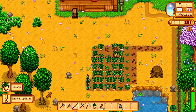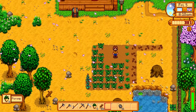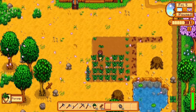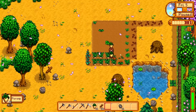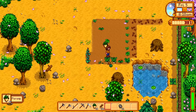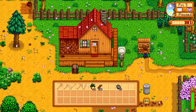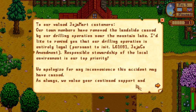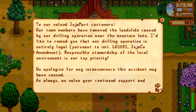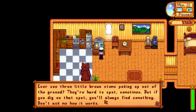I've skipped forward a few days to show what it's like to harvest these parsnips. You don't have to click on each thing individually — you can just hold the button down and run around picking up everything like a harvesting machine. I can just sell all those, and then the next day I'll hopefully get enough money to get that upgraded backpack.